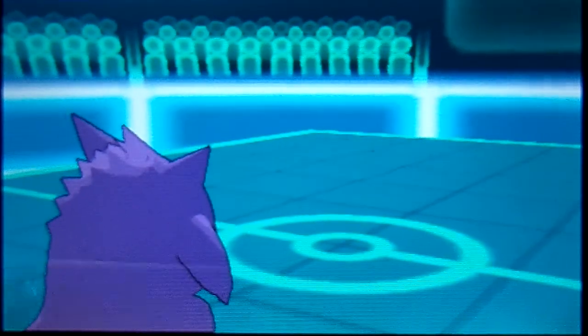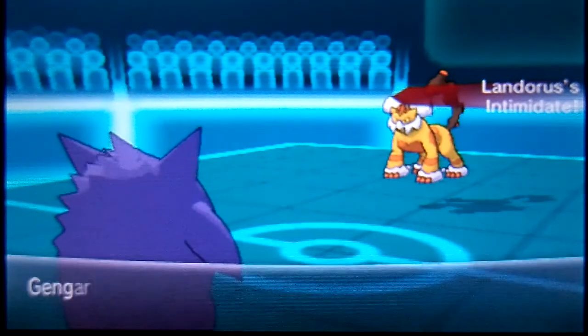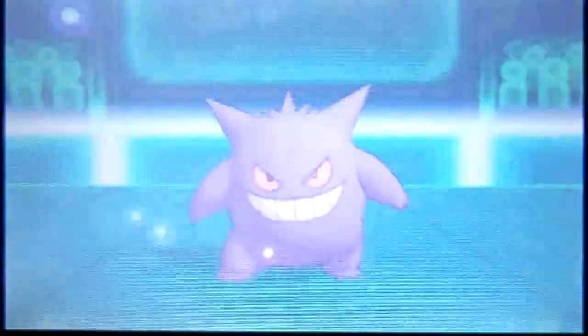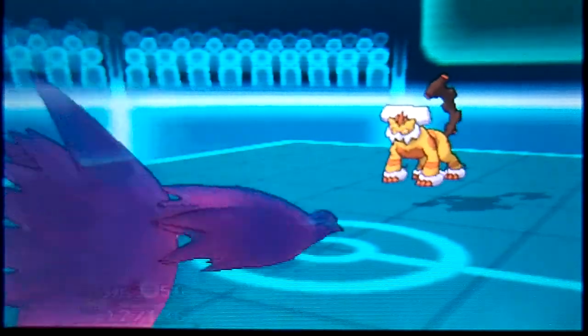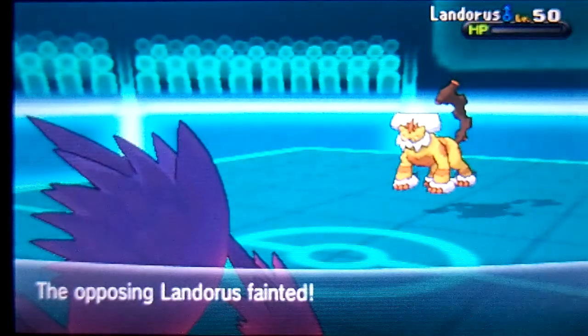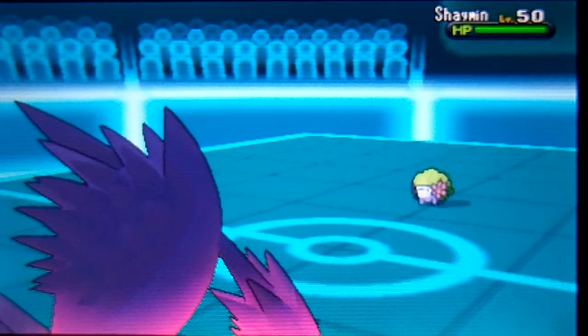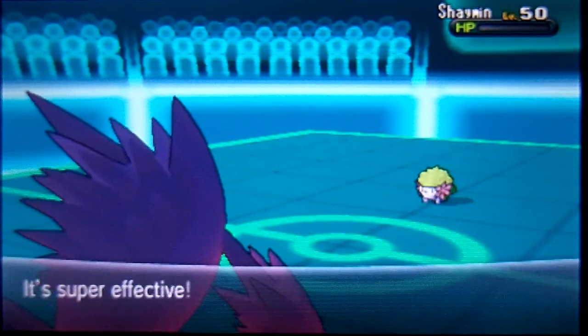He switches out into his Landorus and I finally mega evolve. I go with Hex and do more than half his HP. Since Landorus wasn't outspeeding my Mega Gengar — and I'm running Timid max Speed — it clearly wasn't Choice Scarf. Hex takes down Landorus. He then switches into his Shaymin, which is a Grass type, and I'm carrying Sludge Bomb on Gengar, which is going to be super effective.